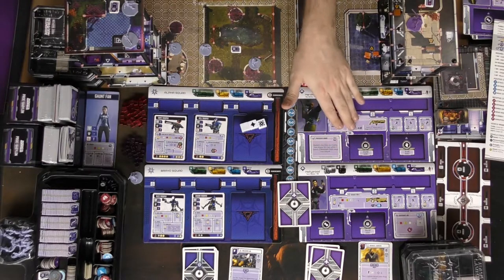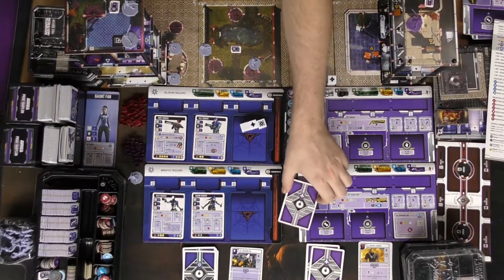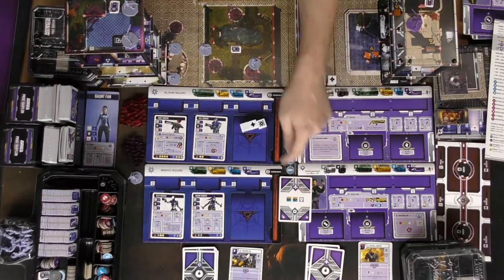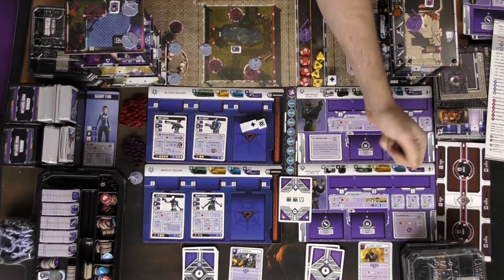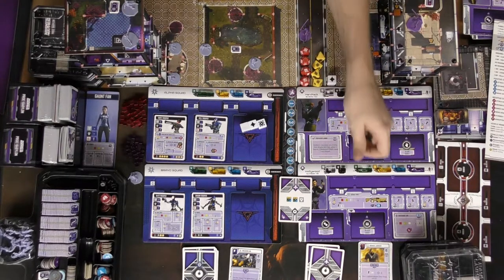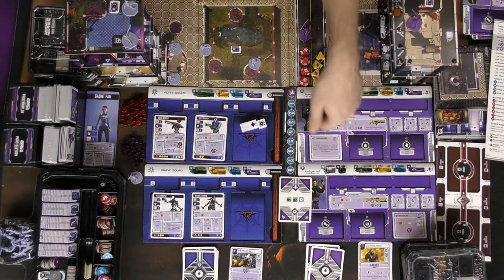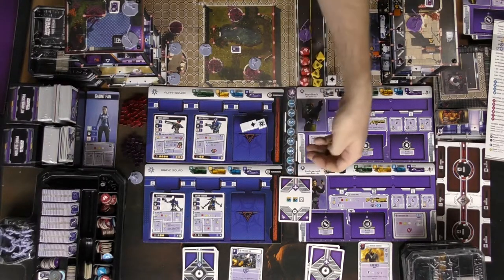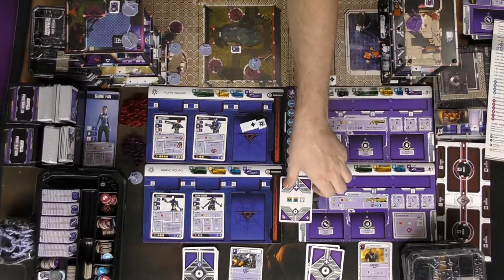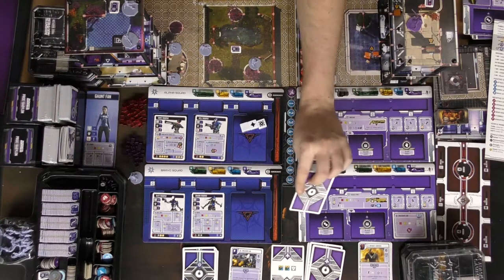Once you've activated your main ability and used any of your sprints, jumps, or dashes, that's going to end your turn. You're going to then flip this over and give the other characters these bonuses — whether it be one shield. So for instance, if this character's board looked like this, you're going to get to put two cubes of any color that you want on. And then additionally you also get one shield. You do that for all of your characters.